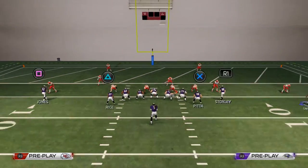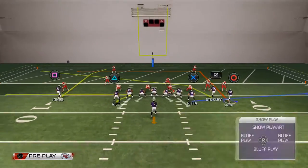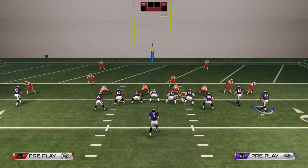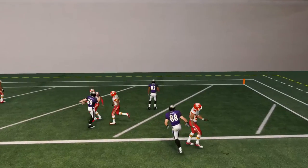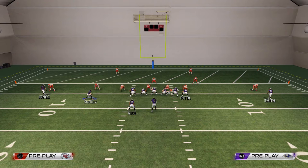Now here are the setups. I want to bring Torrey Smith in first and foremost. Then I want to take Ray Rice and put him on a zig pattern. I want to take Brandon Stokely and put him on a hitch route, and I want to put Torrey Smith on a hitch route. I'm then going to motion Torrey Smith out to the right and snap it just before he sets. This is my first read, and if they are in man-to-man coverage, I'm going to torch them with that deep end.